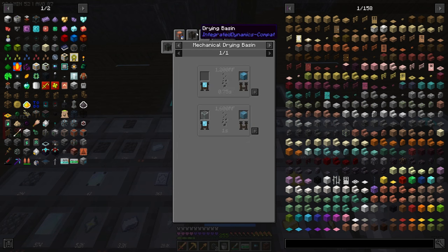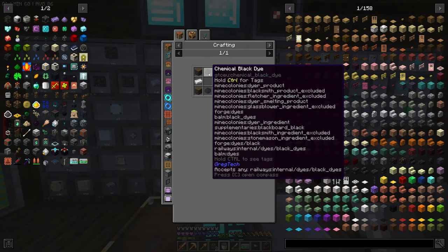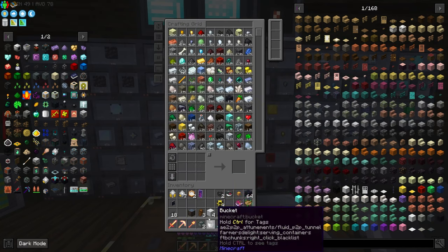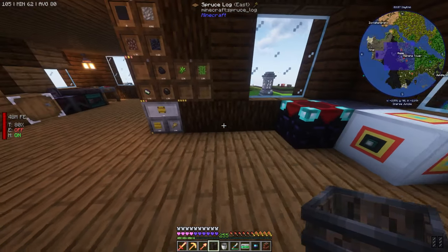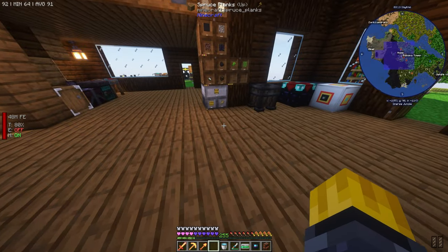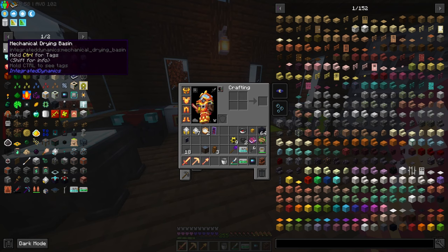Now what do I do with this? I can put it into a drying basin. I need to make a regular drying basin first and we need black dye. Let's clear out inventory a bit. Let's make our drying basin, grab the fluid from here, put it in, and now we wait for it to dry. Sweet.